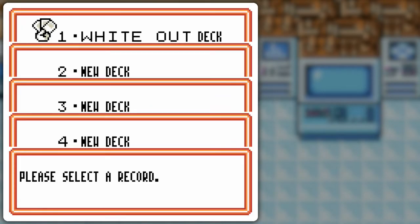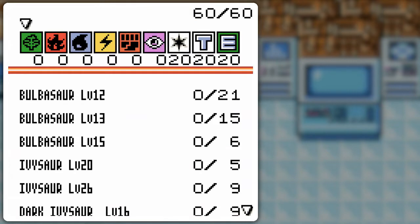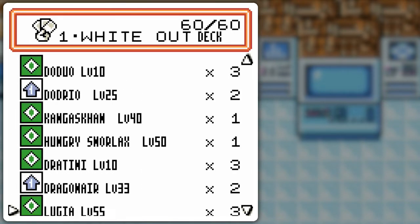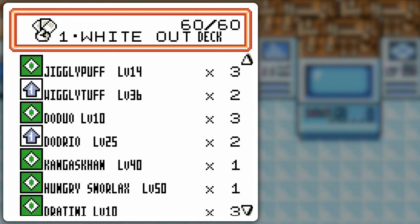Hello everyone and welcome back to the walkthrough. So, whiteout deck — all colorless all the time, although the water energy is just kind of there to be energy. I could use any other energy type, but putting one of each would make the list even longer than all these special energy cards. Anyway, Jigglypuff and Wigglytuff, Dratini and Dragonair are kind of like the best attackers when it comes to colorless.